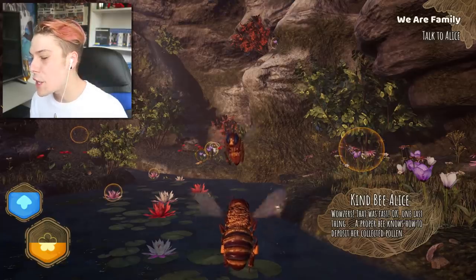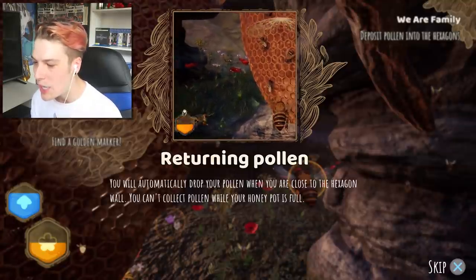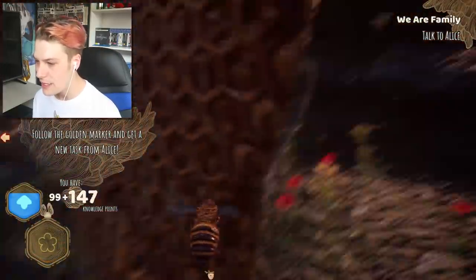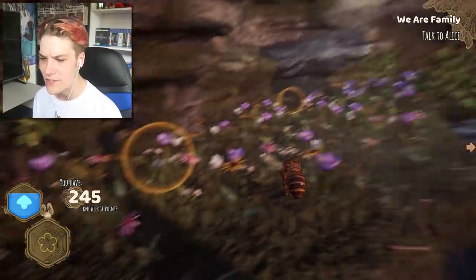All right, let's drop it off at the homestead. Returning pollen - you'll automatically drop your pollen when you are close to the hexagon wall. All right, my fellow family members. There we go. Deposit it - very nice. And we gain knowledge points as well, because knowledge is power, guys.